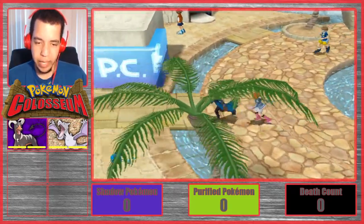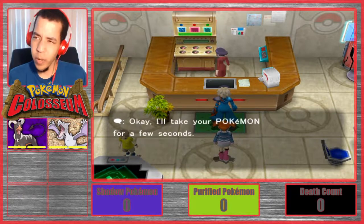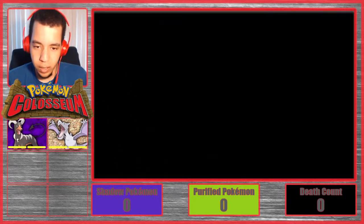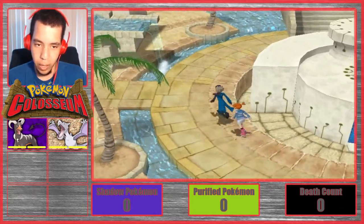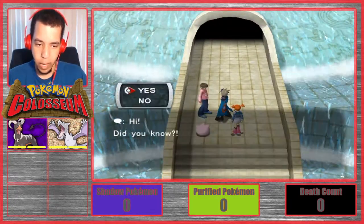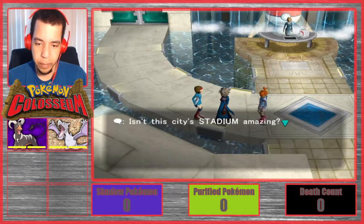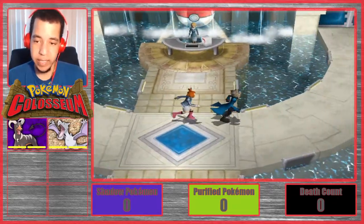That guy must normally have a Castform. It'd be funny if all those mons were randomized — guys running around with Groudons and stuff. I wonder how the catch rate works. Different Pokemon have different catch rates, so if I wind up encountering a Groudon, I wonder if we'd even be able to catch it. That would suck if we weren't. I'm going to come up and talk to this guy. Someone said Team Snagem's hideout was blown up — that was me!